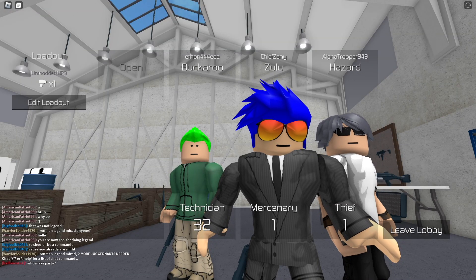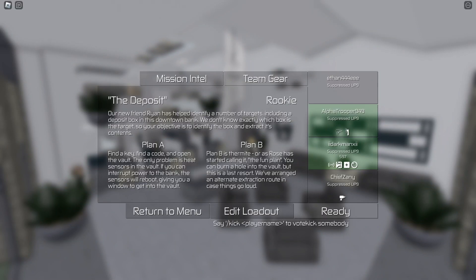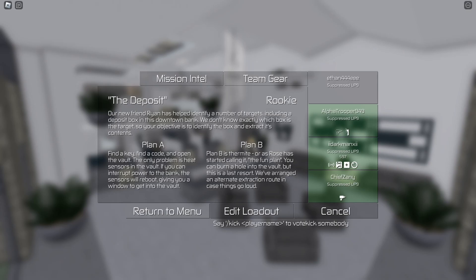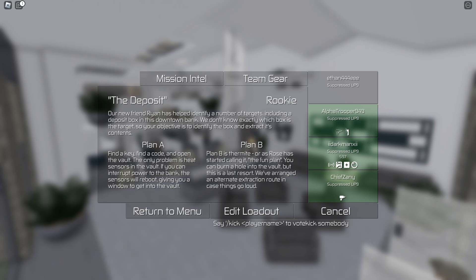I'm in my team currently waiting to load in. The Deposit — here we go, Zanies. Plan A: find the key, find the code, open the vault, and get out of there. Obviously there are some sensors, but here we go boys and girls.